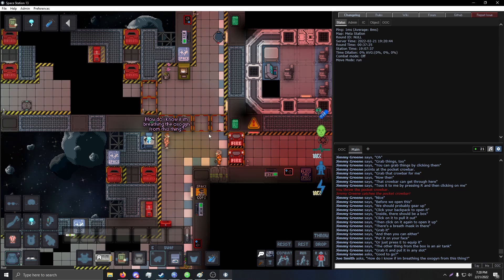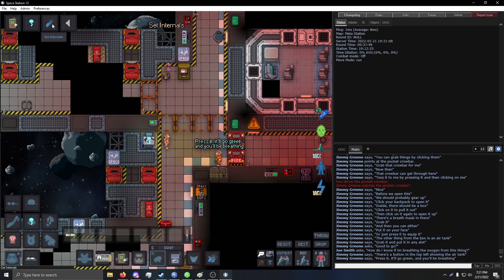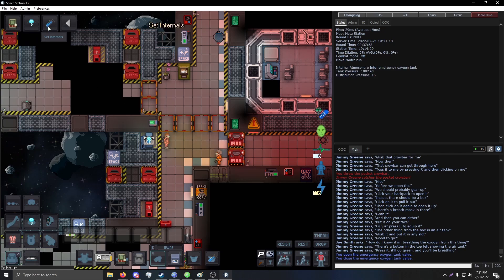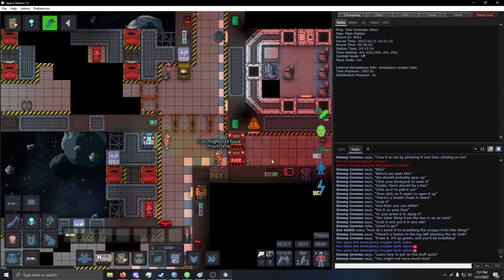Good to go. How do I know I'm breathing oxygen from this thing? Well, there's a button in the top left showing the air tank — press it. It'll go green and then you'll be breathing. Learn how to put on the stuff quick; you might not have much time.